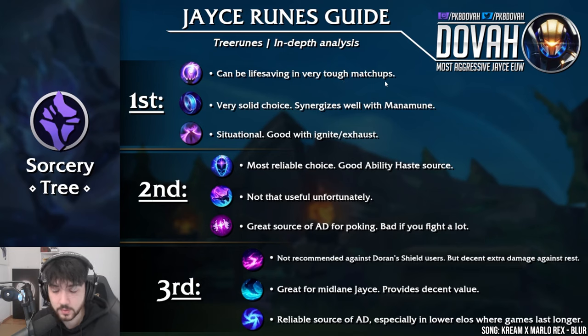With Phase Rush you get to go in, go out, start fights, and escape — it's a fantastic tool. For the Sorcery tree minor runes: Nullifying Orb is great as a life-saving tool in very tough matchups like LeBlanc or Syndra. Manaflow Band is a solid choice that synergizes well with Manamune. Nimble's Cloak is very situational — good with Ignite and Exhaust, like into Cassiopeia where you ignite and dodge her ult. Transcendence will generally be the most reliable choice and provides great ability haste. Celerity is not that useful unfortunately, though it does work with gates and ghost baits. Absolute Focus is a great source of AD for poking but bad if you fight a lot.